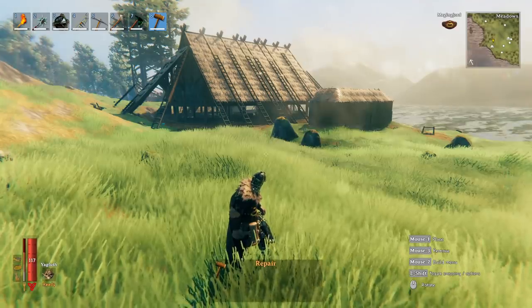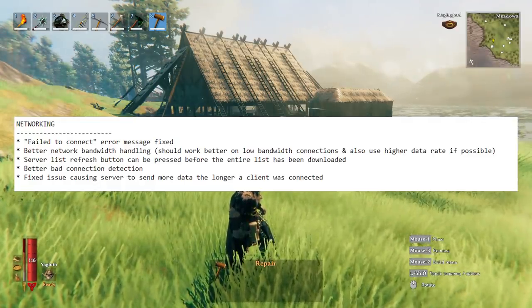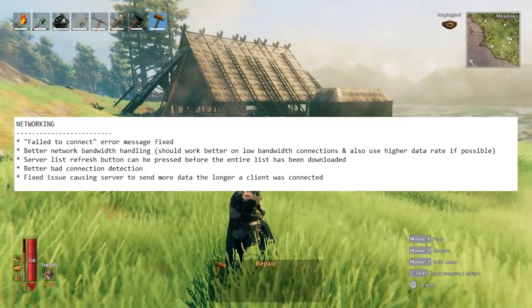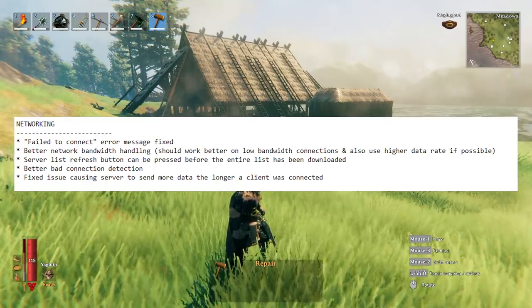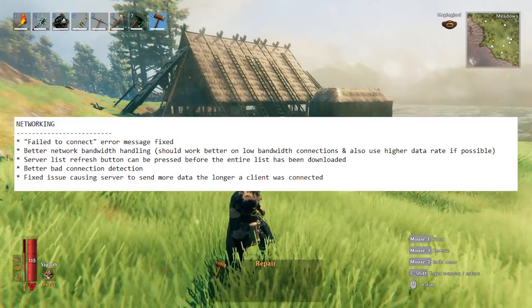In networking fixes: the fail-to-connect error message has now been fixed, there's better network bandwidth handling so it should handle low bandwidth connections better, and it will also use a higher data rate if possible. Hopefully some of the multiplayer problems are going to be resolved.